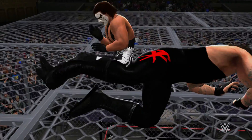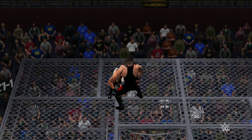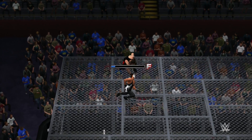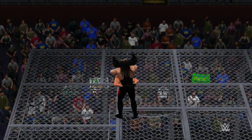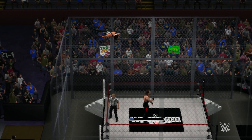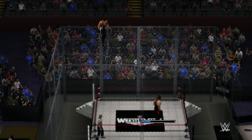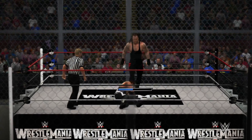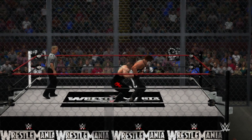The Undertaker with the Russian leg sweep! Get up Sting — vertical suplex on top of the Hell in a Cell! We got him right here — the tombstone on top of the Hell in a Cell! The Undertaker ends up going through the cell after the tombstone. Sting is laid out on top of the cell. The Undertaker comes back down — DDT! Going for the pin — one, two — he kicked out! Sting kicked out after a Last Ride off the top and a tombstone on the cell!